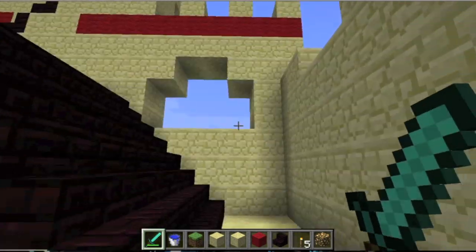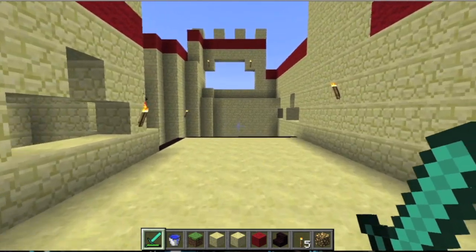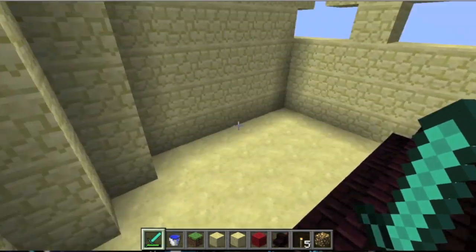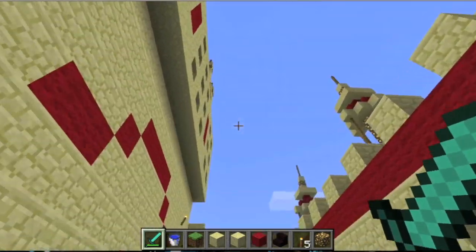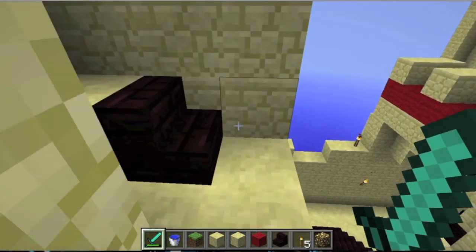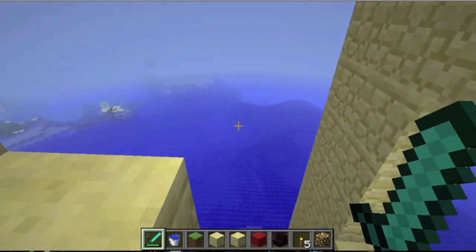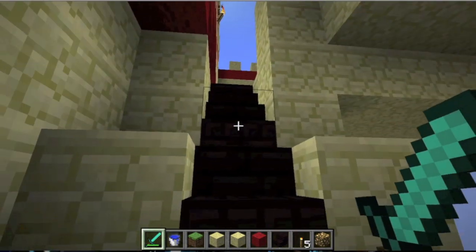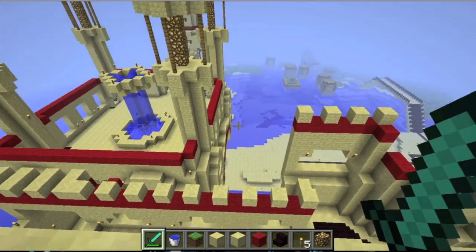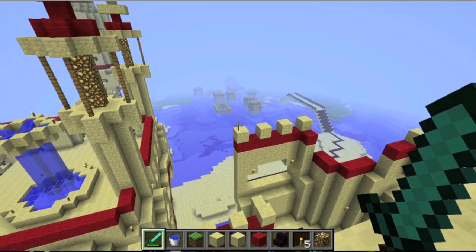It looks pretty cool without anything added onto it. Here is the hotel part — that's what I call it at least, since it kind of looks like a hotel. You can do whatever you want there, add some furnaces or make it a little kitchen. I didn't build a back wall because I thought it looked cool looking out onto the ocean. Here is a nice aerial view from the top — it looks pretty cool.